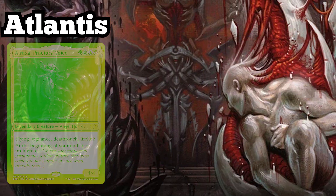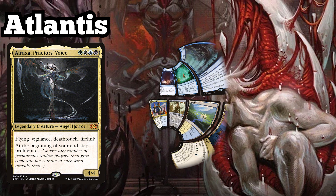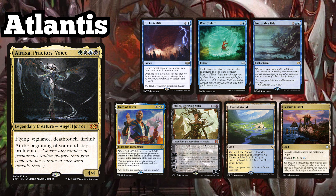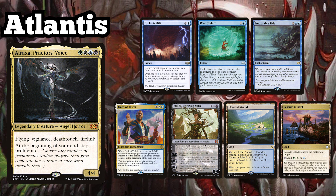Atlantis is playing her Atraxa Praetor's Voice Poison Counters deck, and keeps an opening hand consisting of Cyclonic Rift, Reality Shift, Inexorable Tide, Oath of the Fairy, Vraska Betrayal Sting, Flooded Strand, and Seaside Citadel.